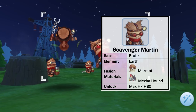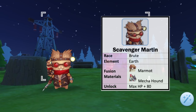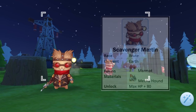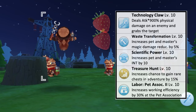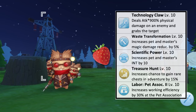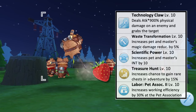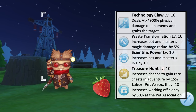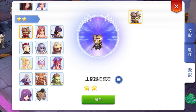Last for the 2-star pets we have the Scavenger Marlin, which is of brute race and earth element. The fusion materials needed to obtain it are a level 10 Marmot and level 10 Mecha Hound. Unlocking this pet gives plus 80 max HP. Its offensive skill Technology Hook Claw deals physical damage and grabs the target. Having this pet by your side will increase your magic damage reduction by 5% and INT by 10 points. Sending Scavenger Marlin to pet adventure increases the chance to receive an extra rare chest by 15% at max skill level. As for pet labor, it is best to assign it to the Pet Association for plus 30% working efficiency. This is how a Scavenger Marlin with level 10 intimacy will look like.